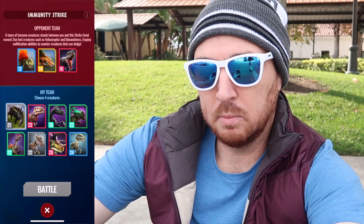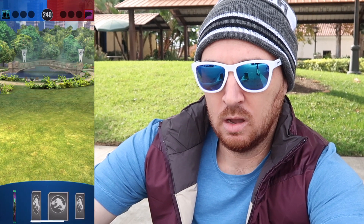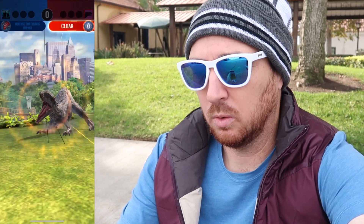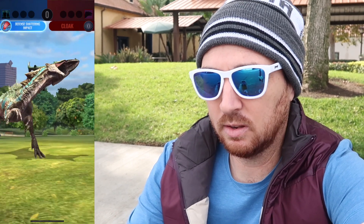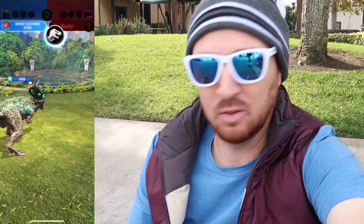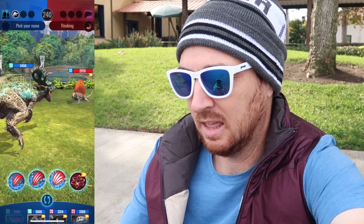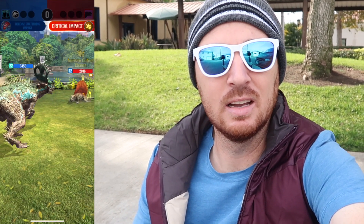Everything I have goes faster so I'll put in Monostegotops - I can go first, remove the shield, and easily do over 1,100 damage. On the common class ones, after you win two there will be an incubator for you. Finally I'm going to see if my Thor can take out the entire last tower - oh, they're going to cloak - interesting. If I hit through the cloak both times it's no big deal. I feel like in towers I hit through evasive stance and cloak far more often than in the battle arena - could just be confirmation bias.